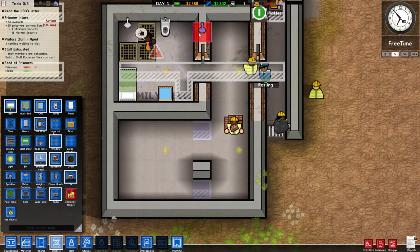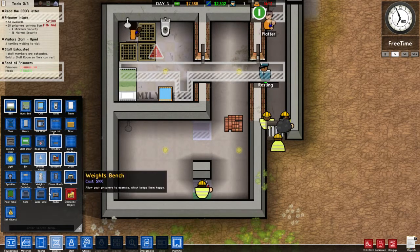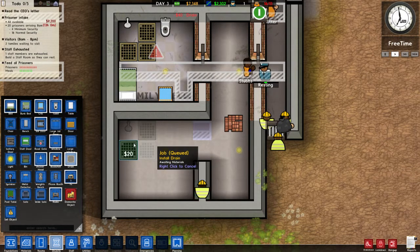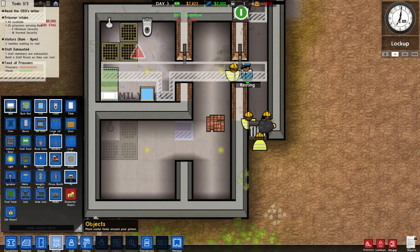I did find out last episode that apparently you can't create a separate little shower room — you have to do the drains over here, and that's the only way to get this stuff here.